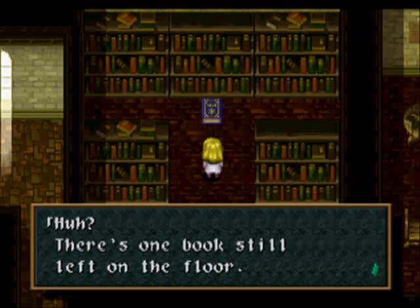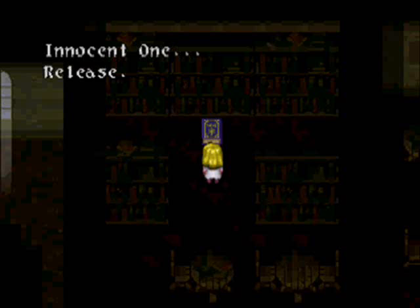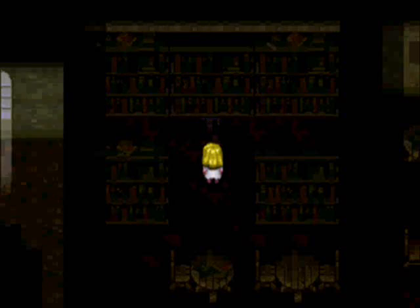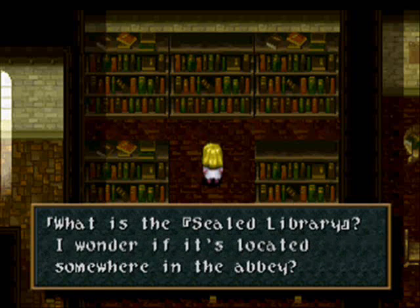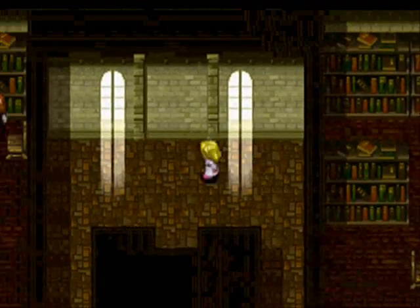There's one book still left on the floor. A voice speaks: 'Innocent one... release... let go of your ego. I am trapped within the sealed library.' When a book starts talking to you, that's a bad sign. A book spoke to Cecilia — the same voice as in the dream. What is the sealed library? I wonder if it's located somewhere in the abbey.